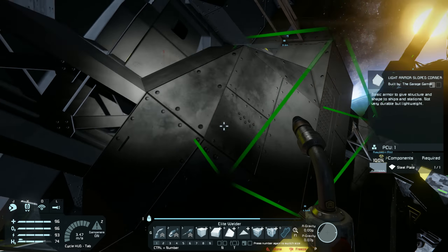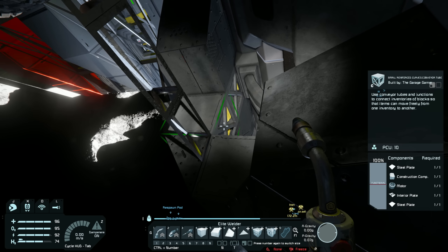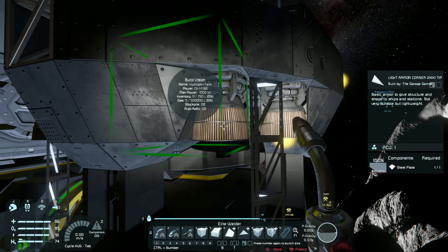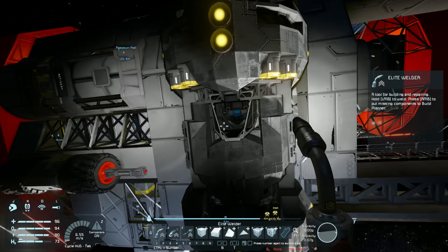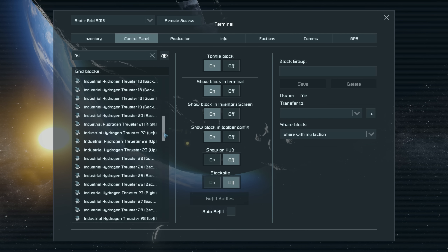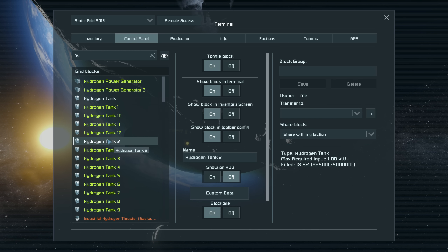I must have messed up those conveyor junctions — they look like they're going the right way, but they're not working. I'll have to figure that out later. Let's go into the cockpit, find our hydrogen tanks, and set these to stockpile so they fill up from all the hydrogen available in the mothership. We're going to the moon so I can get more ice and more fuel anyway, so it's not a big deal.